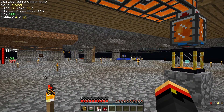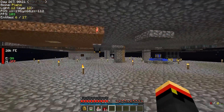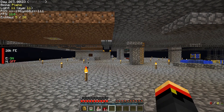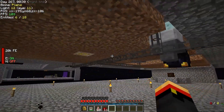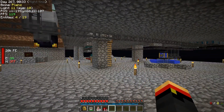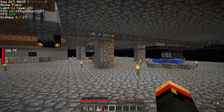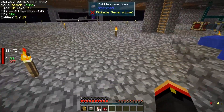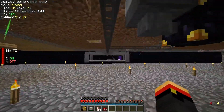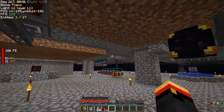I also got rid of the network transmitters and receivers — the wireless ones. 128 RF per tick is kind of a luxury right now that I don't think we can afford, so I took them out and ran cable down here. You can't see it — we've got a little crawl space down here. The cables aren't that bad; I've got three-block height so we can walk under them.